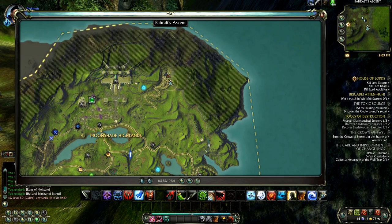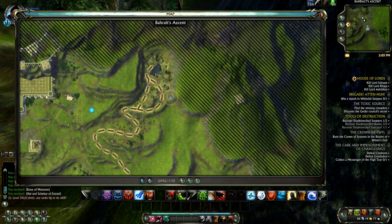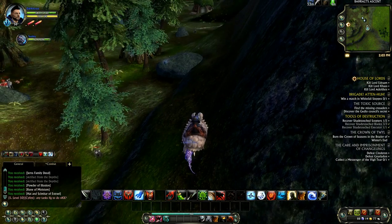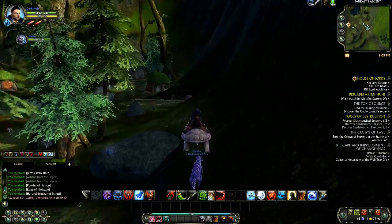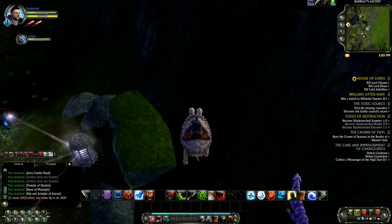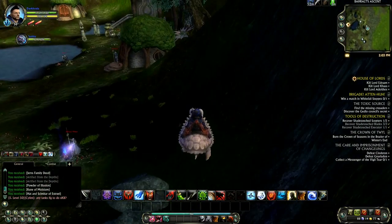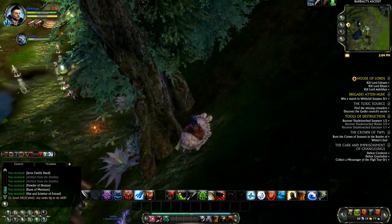Another area I'd like to show you is Balrat's Ascent, which is north of the Moonshade Pools and a little to the east of the Hammernail Fortress. What I really like about this area is it's always really secluded and there's nobody here ever. All you have to do is just go in circles, going around and around, and you'll find artifacts spawning quite rapidly.